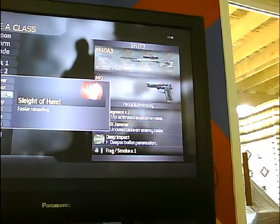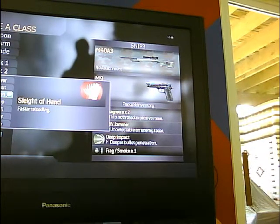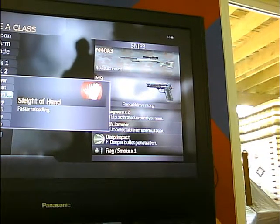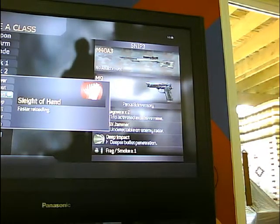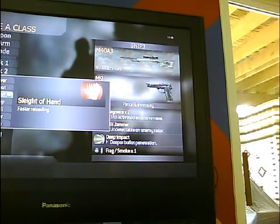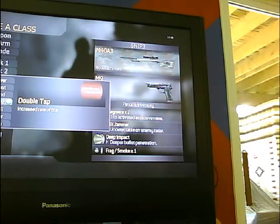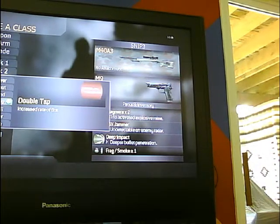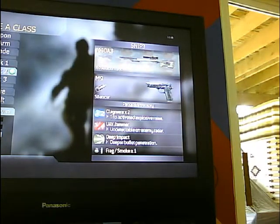Sleight of hand could possibly be an idea but not really when you're sniping. You usually have tons of time between shots to reload because when you're sniping you usually want to use a one shot, one kill philosophy. And by using a bolt action, it trains you to really get used to making that one shot count because by the time it takes to ready the next shot, they might have already run inside a building. So UAV jammer is usually the choice for me.